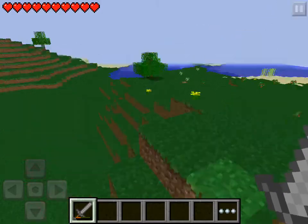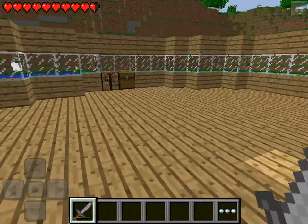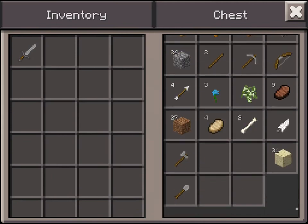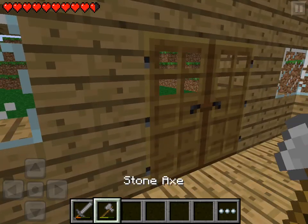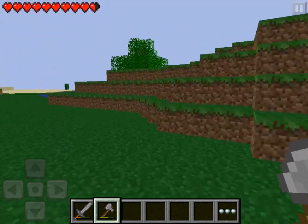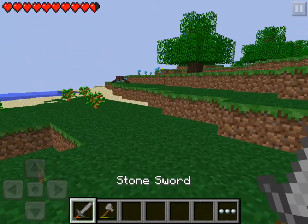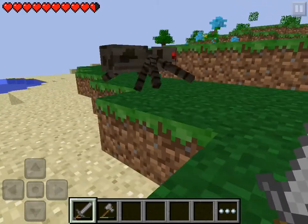I'm going to go get some more wood. I don't know what I have — yeah, I need more. I want to grab more food, that's my main goal. But I also want to grab some more wood to finish off my house, because what I have I don't think is enough.